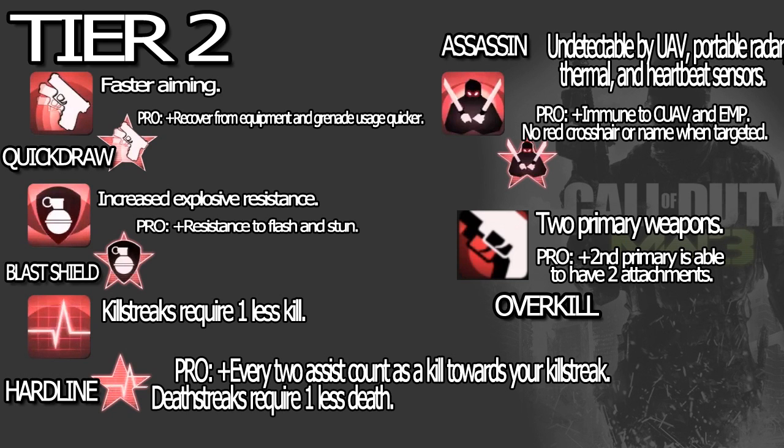Blast Shield is going to be my favorite Tier 2 perk. Increased explosive resistance, which is amazing, and the pro ability is resistance to flash and stun — essentially Tactical Mask Pro and Flak Jacket all together. Amazing perk.